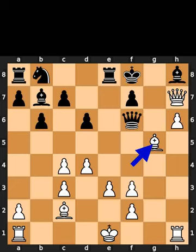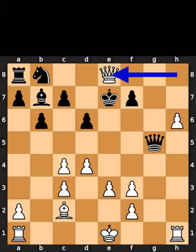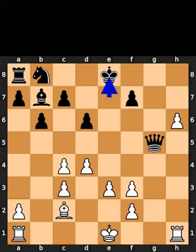White takes the pawn on g5 using the bishop. Black takes the bishop on g5 using the queen. White takes the bishop on h8 using the queen with check. Black plays king to e7. White takes the rook on e8 using the queen with check. Black takes the queen on e8 using the king. White plays pawn to h7.